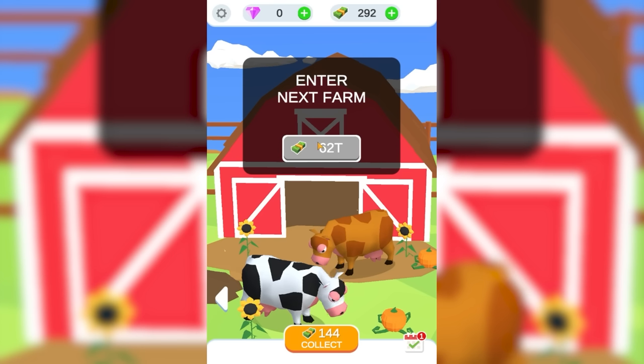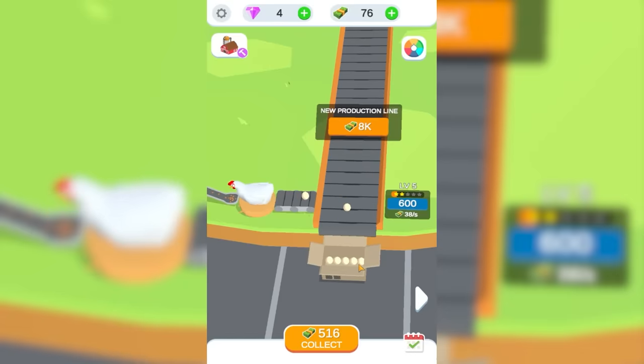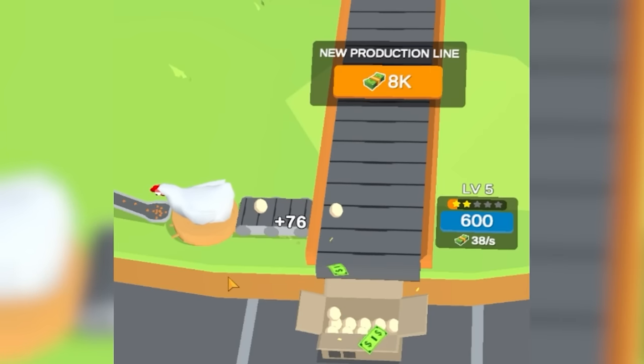Eventually we can have cows too, but they cost 62 trillion dollars. We'll be there in no time — we've already made 600 dollars. Now those eggs are 76 dollars each and are coming out fast. We'll see how long this little chicken can handle this pace.